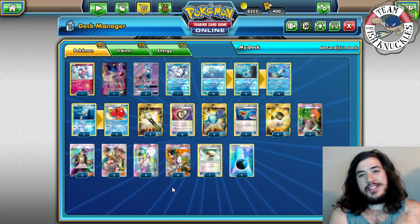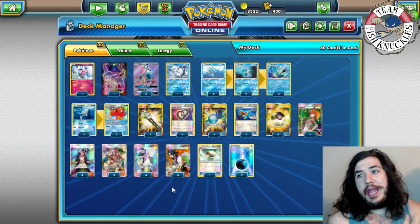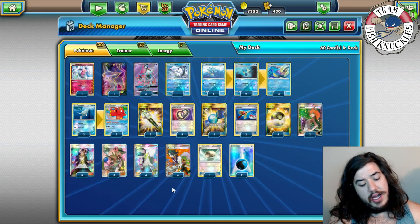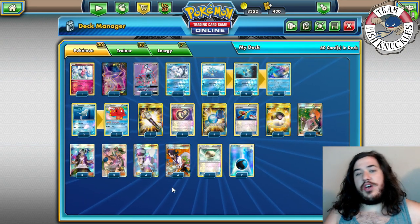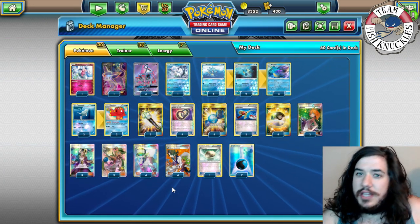What's up everybody, welcome back to Team Fish Knuckles, the youth channel. Today is Rogue Tuesday. Last Fan Friday, Xander Bennett left a suggestion of playing Kingdra and left a whole deck list. I was like, holy cow, let's try this out because he played it for a league cup.